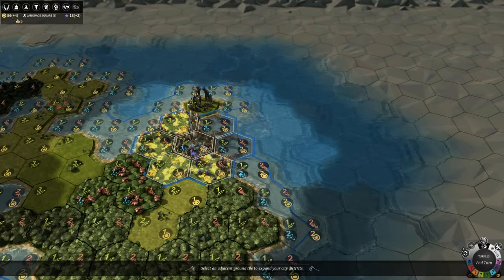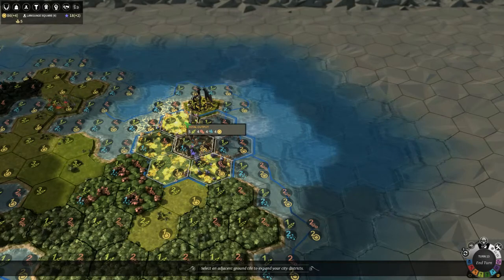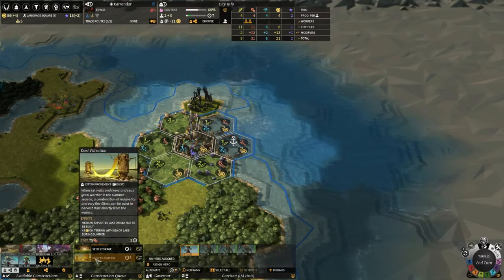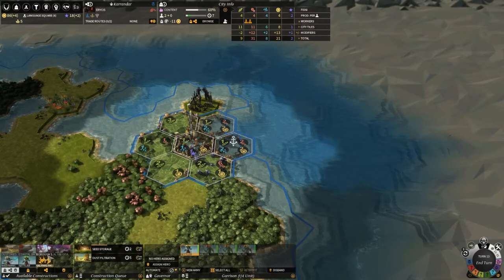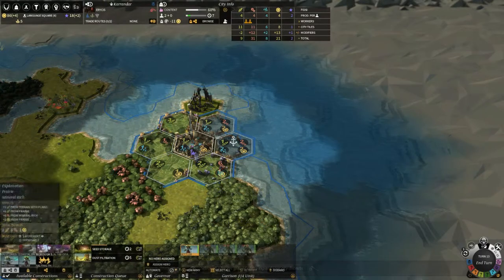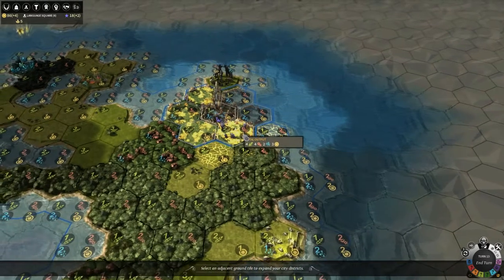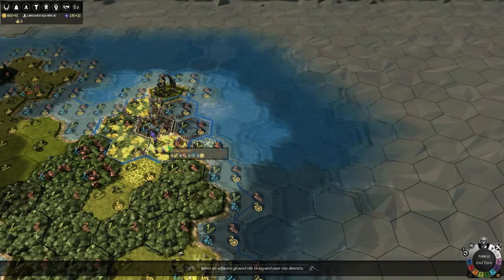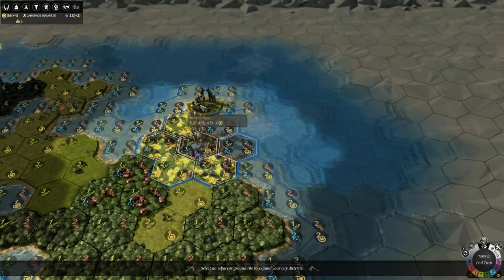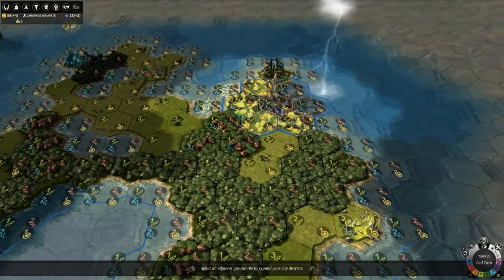But it reduces your happiness in your city, and it also reduces the food input on the tile which you build the Burl on. Dust Filtration gives me plus three, so I get six extra gold from building a Dust Filtration system — but only in the summer. If I build a Burl I can get quite a bit more than that. I do want more sea tiles because they help. I may actually want to go in this direction, but to be honest it doesn't really matter so much.